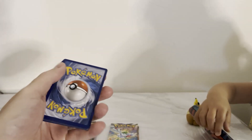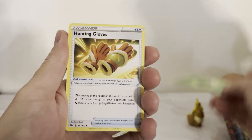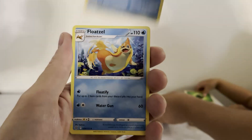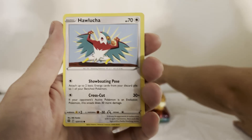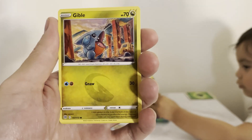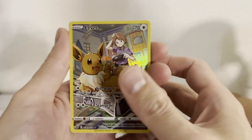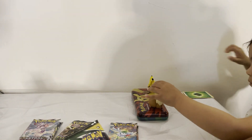Opening the Pikachu pencil case pack. We got: Scorpony, Jade wants an energy, Haunting Gloves, Beartic, Lozoo, Bidoof, Electabuzz, Hawlucha, Gible, Eevee — nice! And a Mewtwo. We did get a Trainer Gallery card, which was nice.